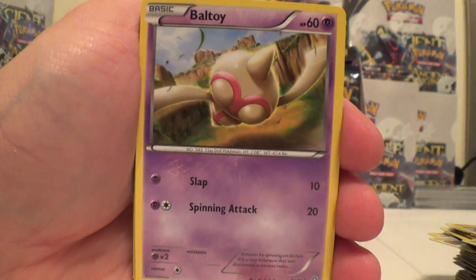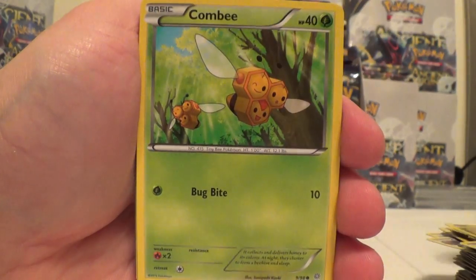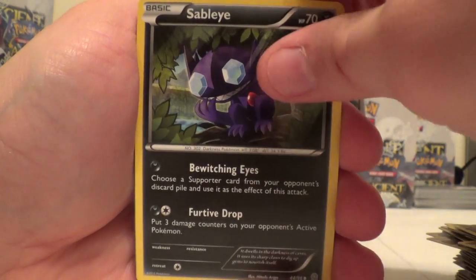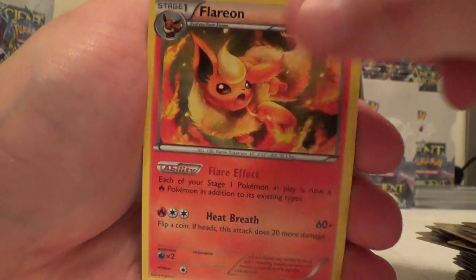Magikarp, Unknown, Baltoy, Malamar, Kombi, Reverse Sableye, and a Gyarados. Another Sableye, Level Ball, and Flareon.